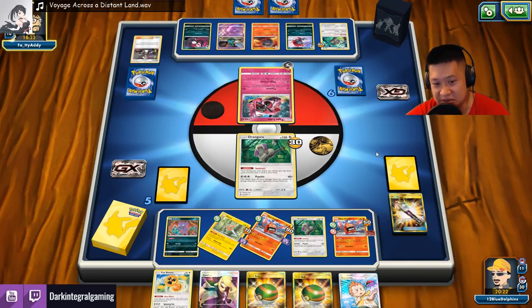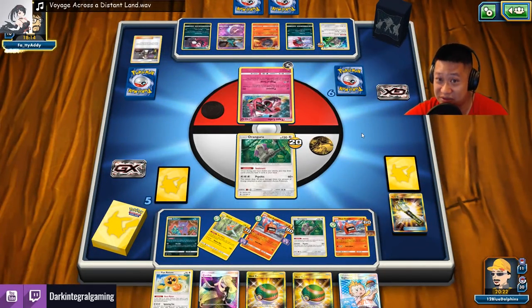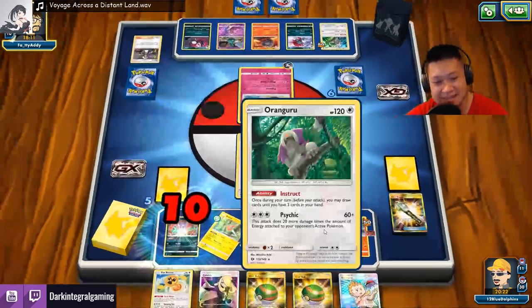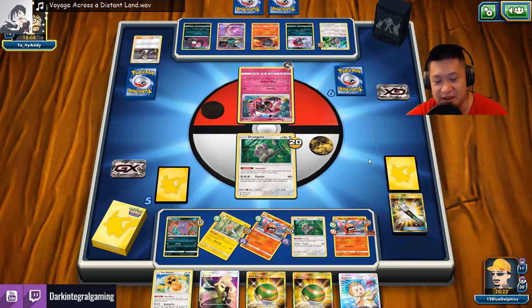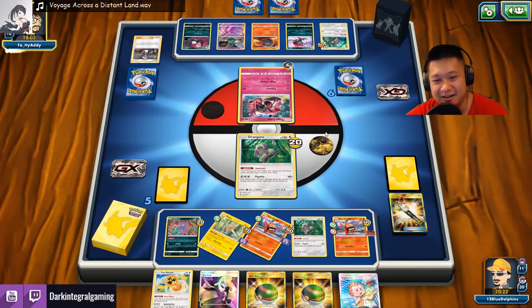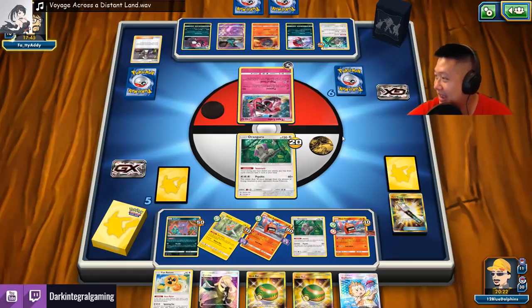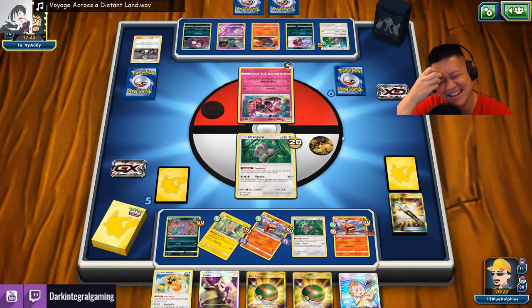He doesn't have any more bench damage right now, so that's good. That Tapu Cocoa got pretty good two-prize-card KOs here, so this is gonna shut off his counter energies. I sure hope there's a Guzma left that I can switch Banana Master out. That kind of sucks for Float Stone to be lost. Okay, he's trying to get a prize card and get me stuck. He's gonna take three prize cards because my deck is weak to this. I have all low-HP Pokémon and I just happen to run against this one.